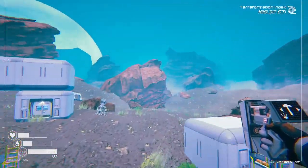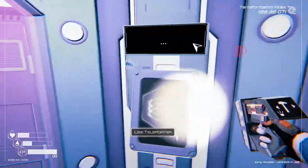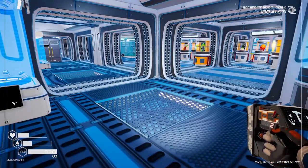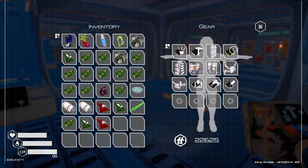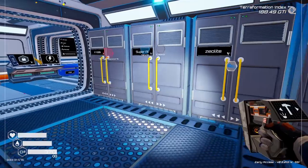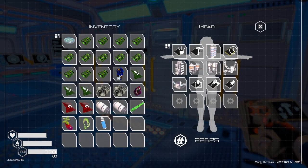Okay, let's take the teleporter back. Nice. We need to get something to eat and drink. Now we can dump all this stuff into their cases. Here, let's sort it.